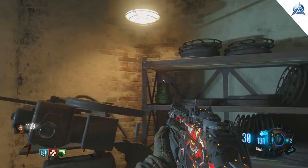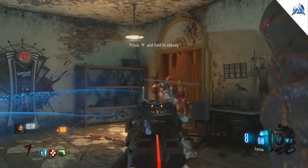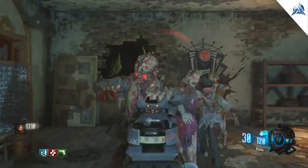Go to the projector room. In the projector room there are only two entries, so it's very easy to get these headshots, especially if there are still walkers on low rounds. Once you do so, you'll hear another audio cue and you'll see that you can't fill it up anymore.